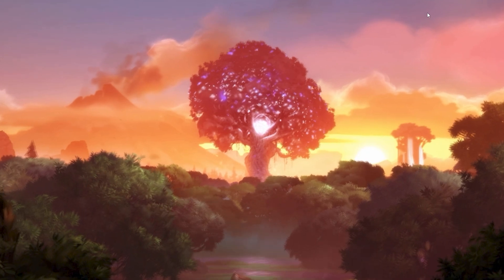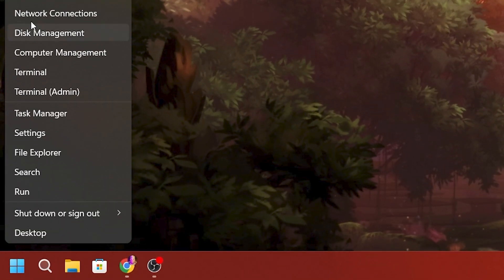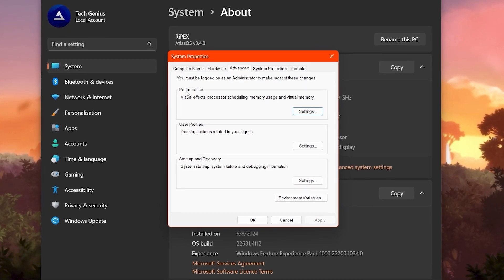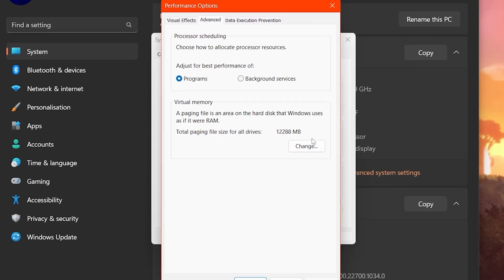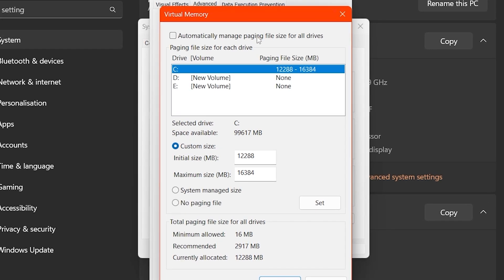In the next step, we are going to set up virtual memory on our PC. Go to the Windows Start icon, right-click, and open System Settings. Then go to Advanced System Settings — a popup will appear. Go to Performance Settings, open the Advanced tab, and then go to the Virtual Memory option and click the Change button.